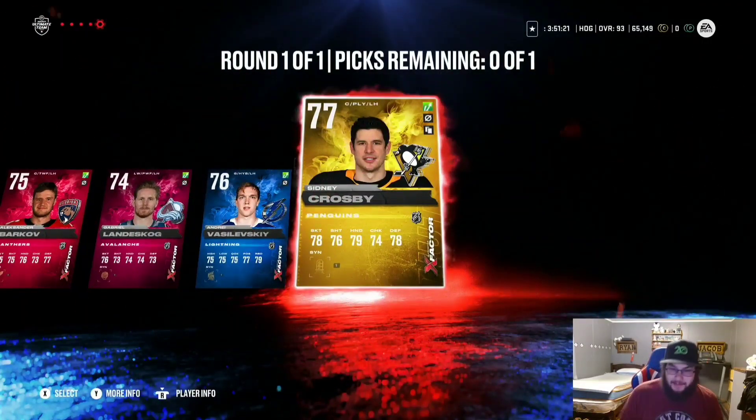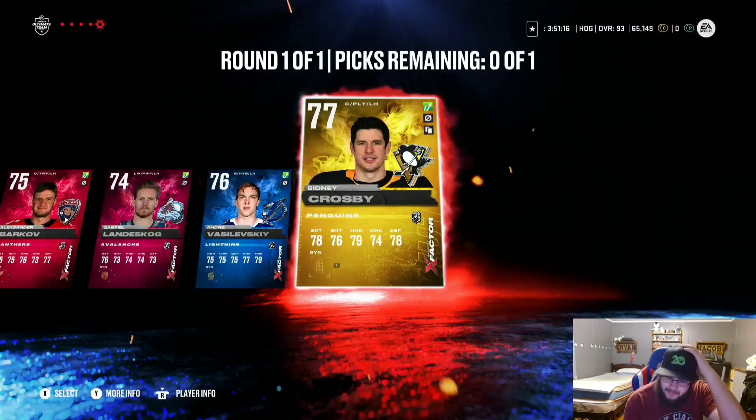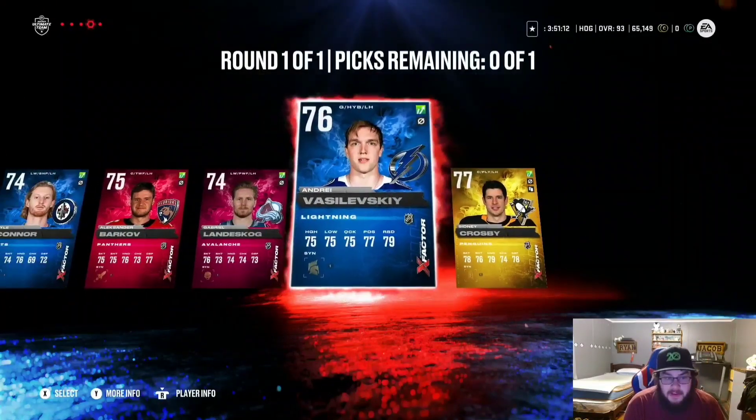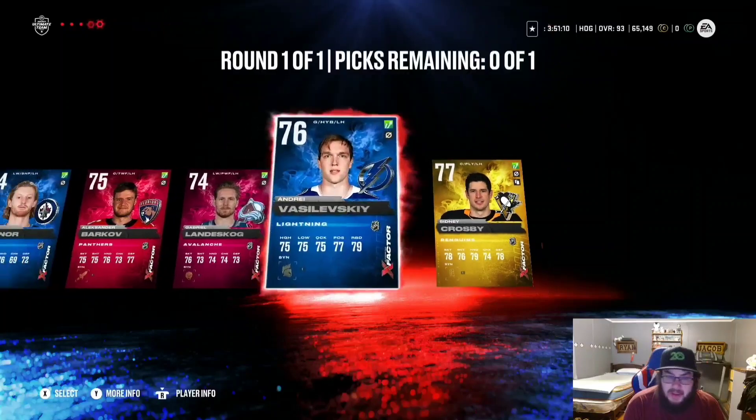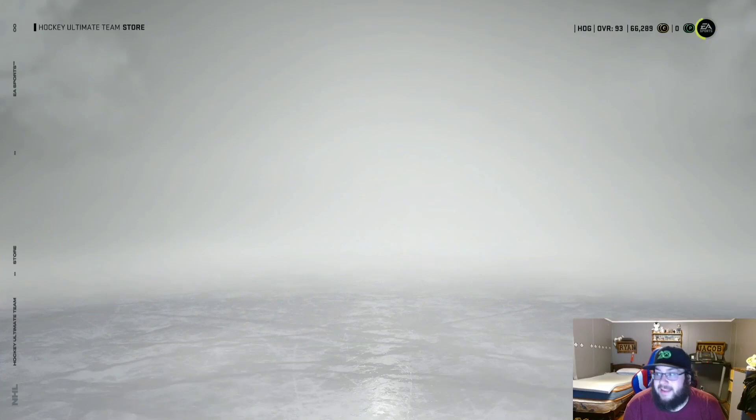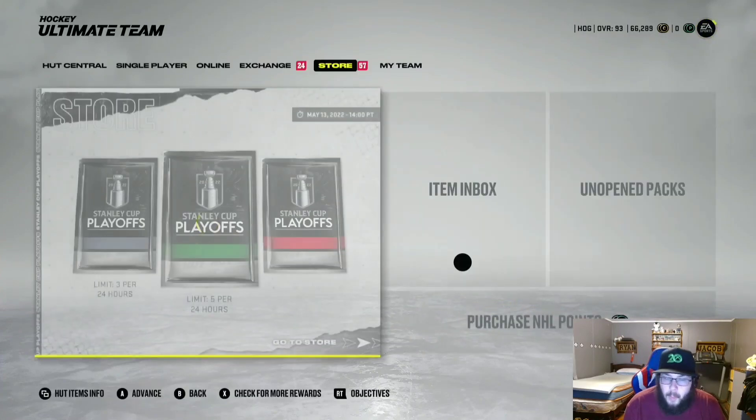Hey, it's Sidney Crosby — he's pretty good at hockey, but he's gonna lose his Big Three. I already have Crosby so I kind of want to take him for the meme, but I'll just take Vasilevsky. That guy I pulled — I don't even know if he's worth 50k. I can definitely get enough coins, it's gonna take time.